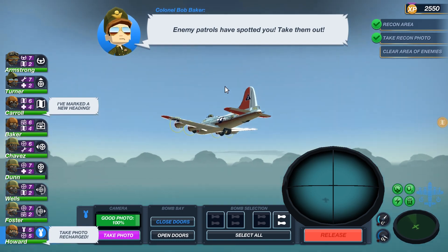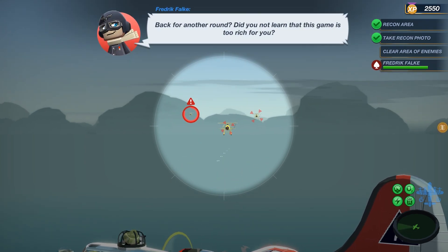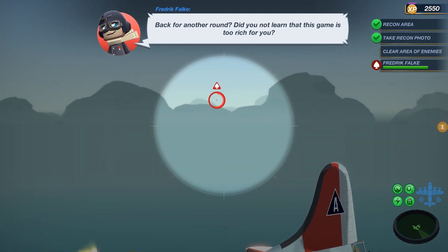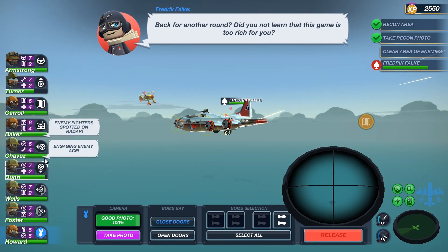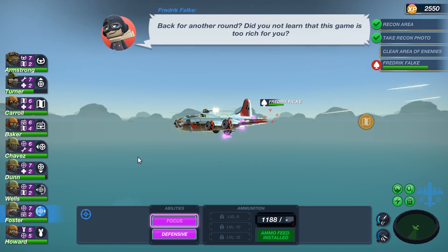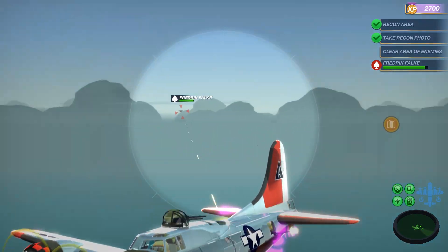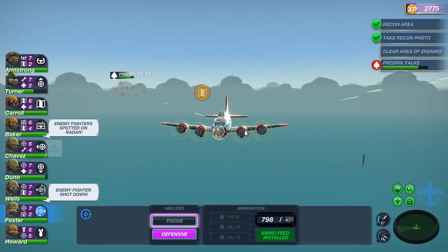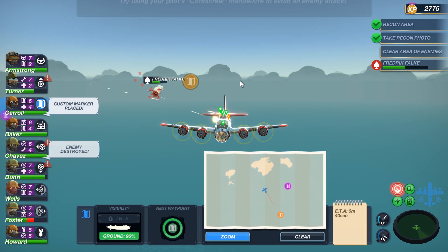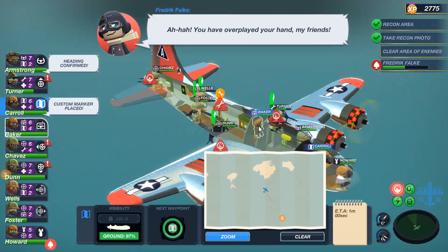And now we're going to clear the area of enemies. There they are — three biplanes. And here comes the ace. There you are. Focus — give them hell. Focused on the wrong side. Yeah, that one. I knew we were hitting. Custom nav point over here, and that should give us enough gun time on the ace now.